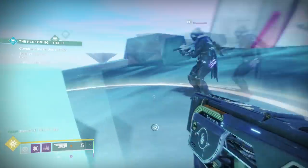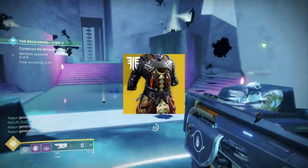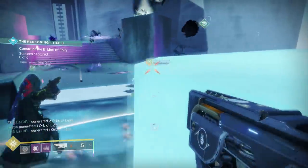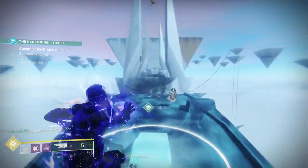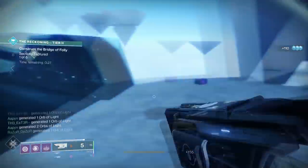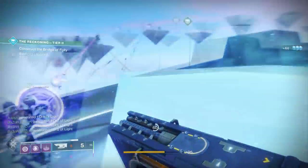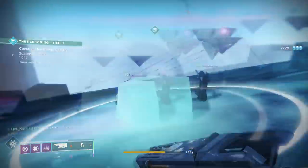Also for the Warlock, one person running Well of Radiance in combination with the Phoenix Protocol exotic chest piece is very, very good — especially when capturing the zones. You can plant a Well of Radiance in the zone, which helps you not get meleeed by Thralls, deal more damage, and survive those snipers. Someone with Phoenix Protocol can put down probably two Wells every single time you go to a zone, really increasing your team's survivability. Adding one of those to your group will often make the difference if you're having trouble capturing zones.